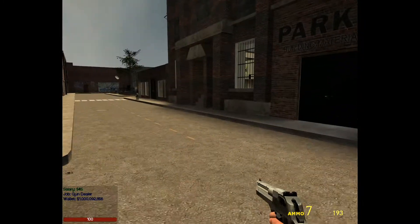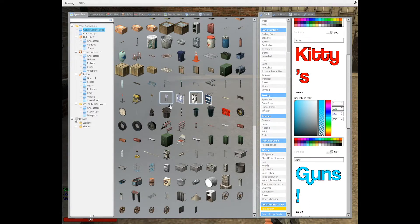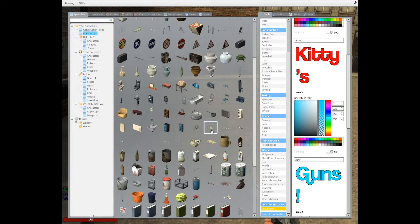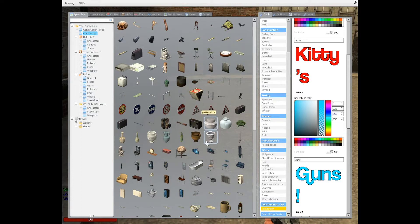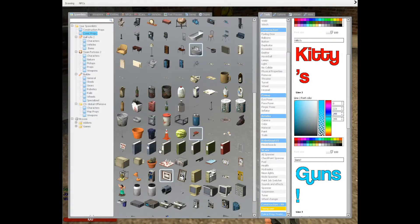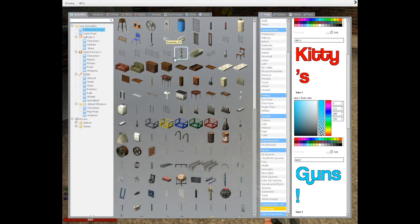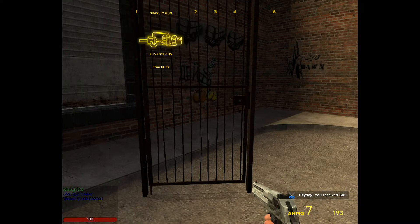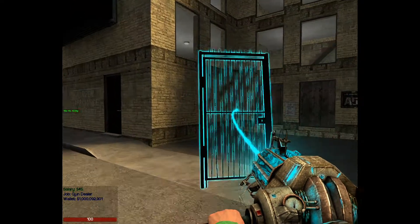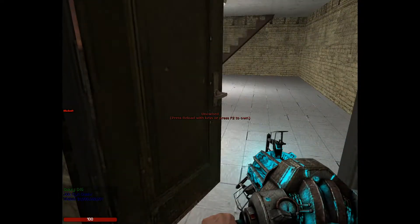So, keypads. I guess what I'll do for a sample is I'll make — let me get out a comic prop. I'll get out one of the doors, one of the nice little doors. Let's say, for instance, I own this house — because now I do.